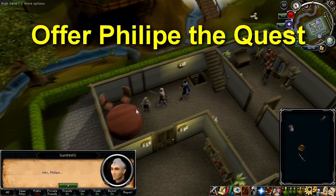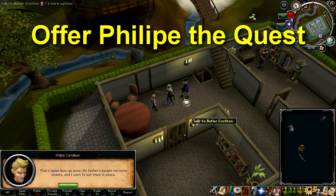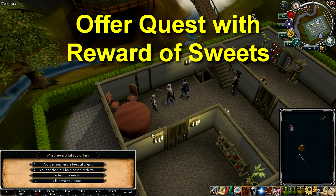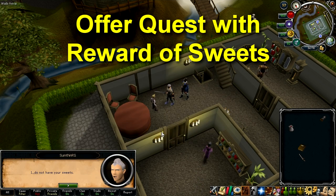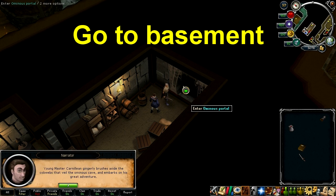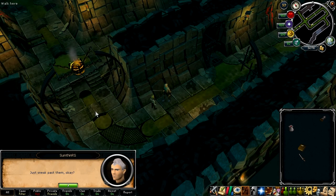Once you're ready, talk to Philippe who is on the ground level of the house and offer him the quest. At first he'll reject it, so once he does, pickpocket him to get his sweets and offer the quest again but with the reward of his sweets. Head back down to the basement and begin the quest in the dungeon with Philippe. Cross over the pool and tell Philippe to do it for the sweets.